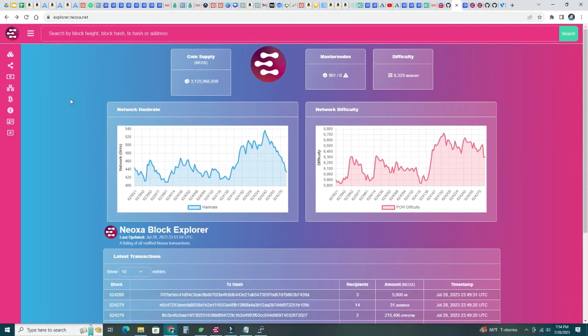Once you find your smart node by clicking the Smart Nodes tab, you'll see when your next payment is and what block number it's scheduled for. Go to the Neoxa Explorer at explorer.neoxa.net to see which block the network is currently processing — that gives you an idea of when your next payment will arrive. There are currently 901 smart nodes and the count keeps increasing. I hope you find this video useful — if you run into any trouble, let me know. Consider liking this video, and thank you so much for watching!